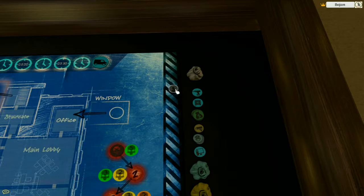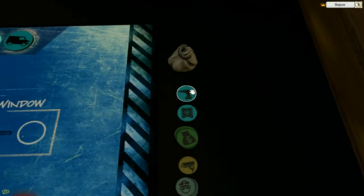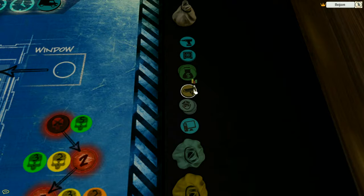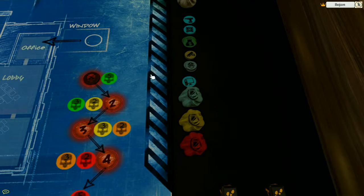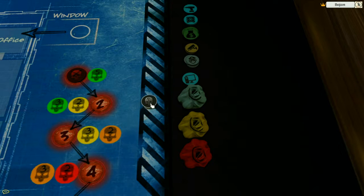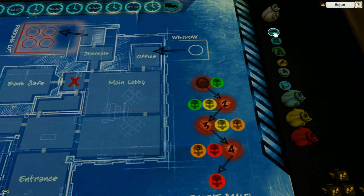There are civilian tokens — people from the bank who happen to be there when you make the heist. There is also a drill you use to break the safes, and there are some additional safes you can get. Of course there are tokens for money, cameras, and police officers. There are computers you can hack to remove security and disable cameras. Players can also get stun tokens, wound tokens, and tech tokens. Tech tokens track how much time you need to drill into the safe.